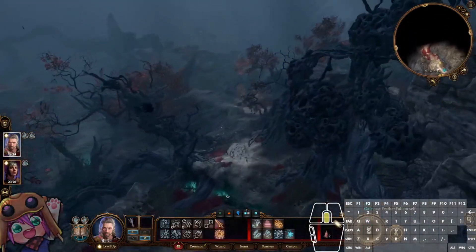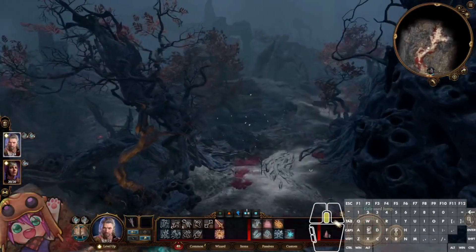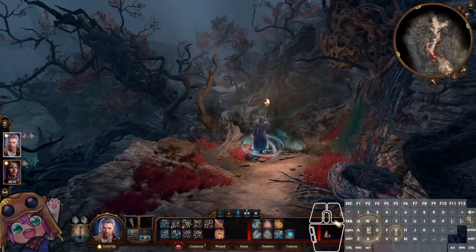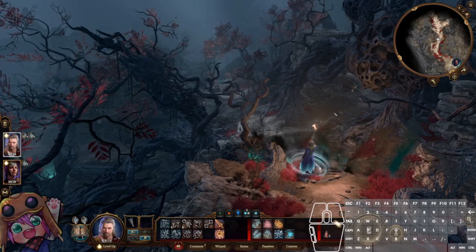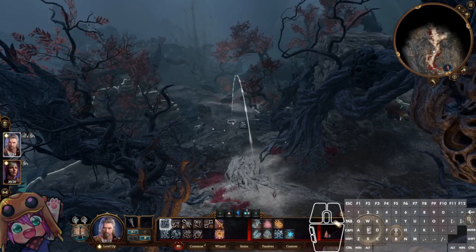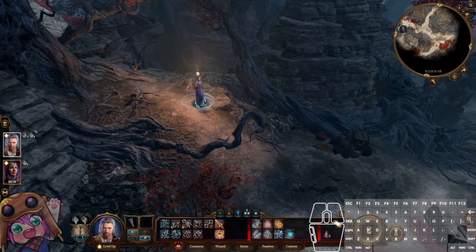The first jump you want to make is right next to the start of the Shadow Curse. From here you want to jump as deep into this cursed area as possible. You shouldn't have a problem with your torch, but there are some bugs that happen. For example, if you jump over this tree you will get the Shadow Curse regardless of the torch. If you do get the Shadow Curse, you can simply toggle turn-based mode or toggle your light source to remove the curse debuff.